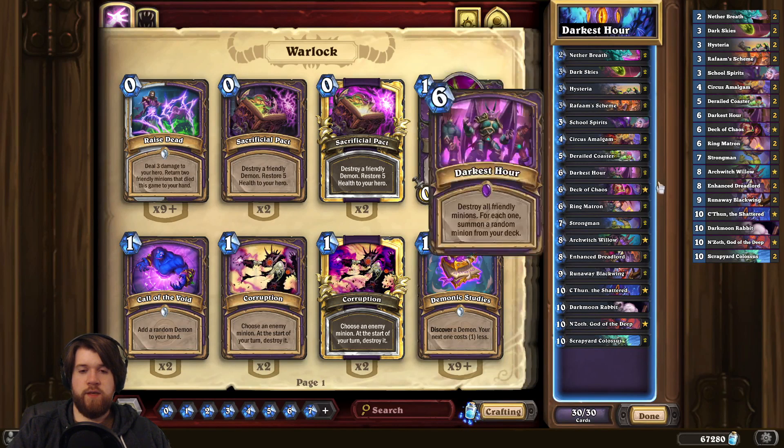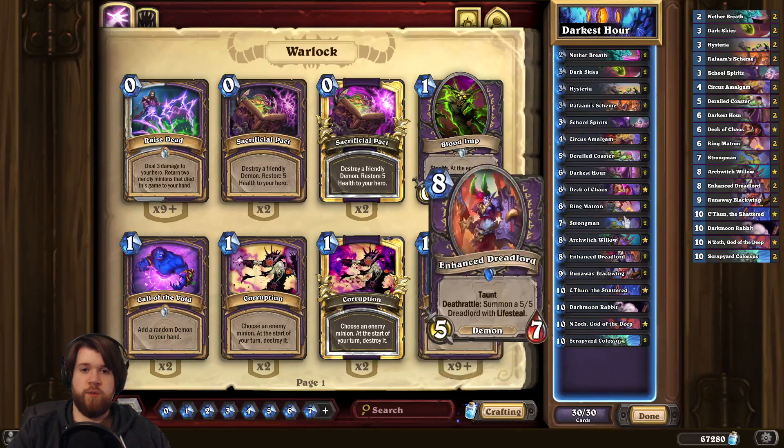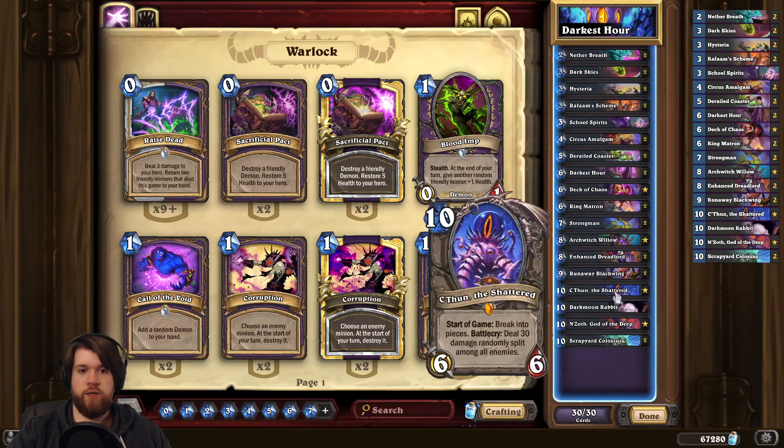And then finally we're playing C'Thun the Shattered. C'Thun is actually really good in this deck because one of the problems this deck used to have is that you would play Darkest Hour, pull out all your threats, the opponent would play Brawl, and then you just run out of stuff to kill your opponent with. C'Thun is a big late game threat that does not get pulled off Darkest Hour and can murder the opponent.